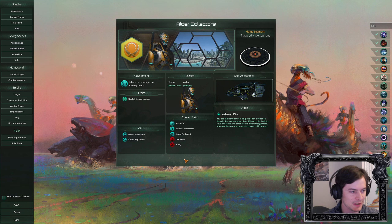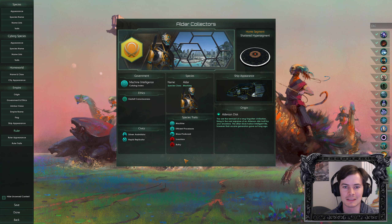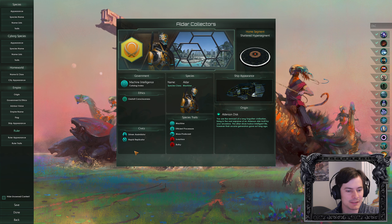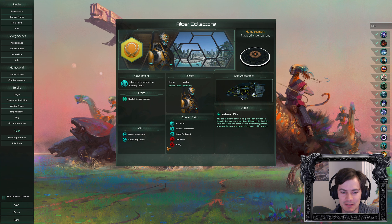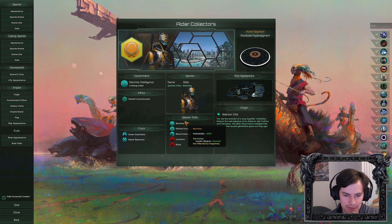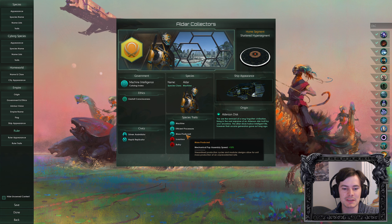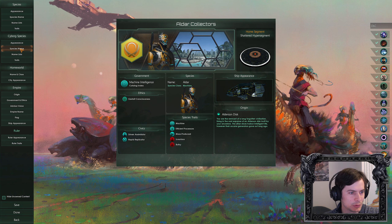Hello everybody and welcome back. This is going to be another edited Stellaris campaign. Say hello to the Aldar Collectors. The Aldar Collectors are driven assimilators — they like to collect species and populations and condense them within themselves. They are rapid replicators, so we can produce more of them pretty fast. They are of course a machine empire; the leaders are immortal, and they have efficient processes, mass production, luxurious and bulky in our cyborg species.